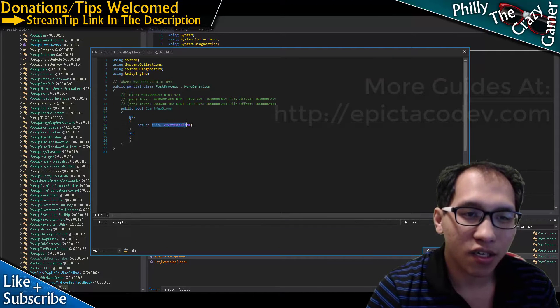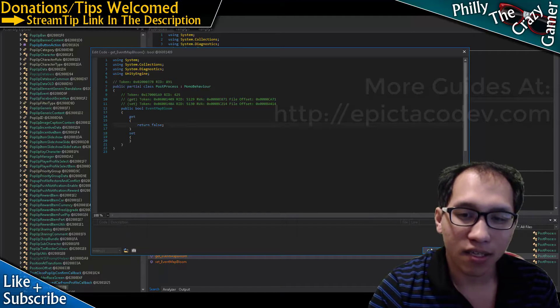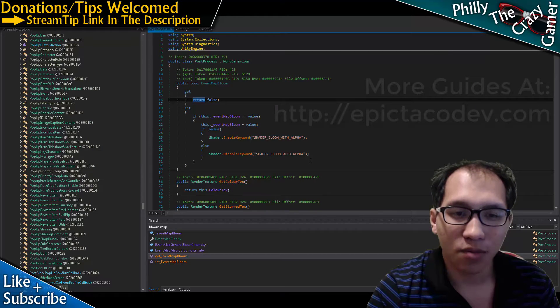So, do this return as false, and then that's it. Compile that, and then just install it, put it in-game, and you're good.